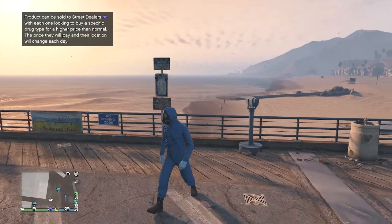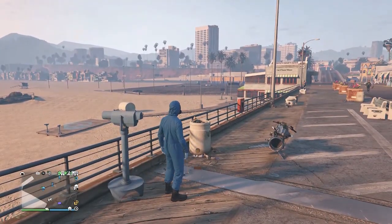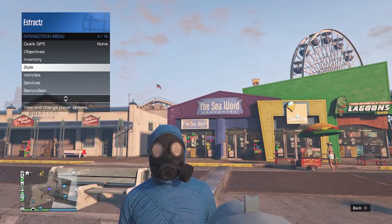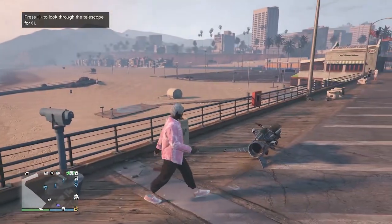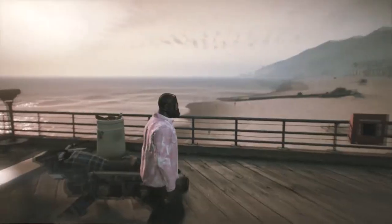When you find a telescope on the pier, do the telescope glitch — run by the telescope, press right on the d-pad, you'll see your character runs in place, then look towards the telescope and you're glitched. Pull up your interaction menu, go to your style, and equip the outfit we just saved at the clothing store. Put away your interaction menu, walk away from the telescope, and you'll see the mask merges with your outfit.